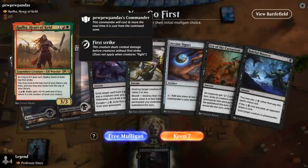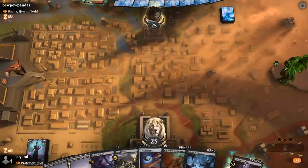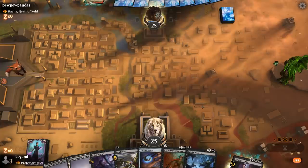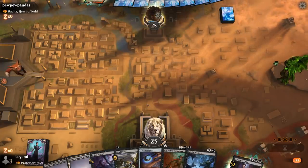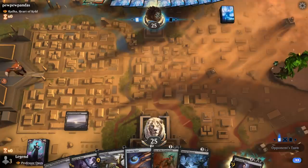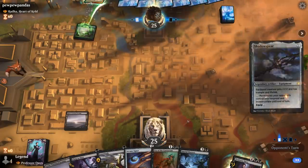Game 6: we're on the play facing Rada, Heart of Keld — a red-green landfall ramp deck. Our hand is reasonable with Arcane Signet and some removal. Our removal doesn't line up perfectly against Rada — she survives Cry of the Carnarium and doesn't die to Fatal Push without Revolt. We don't have many ways to enable Revolt, but Baleful Mastery is a decent answer. We Thoughtseize and see Gem Racer, Primal Might, Crasher, and Vivian. Vivian is most problematic; Gem Racer could mutate to blow up our Signet. We take Vivian.